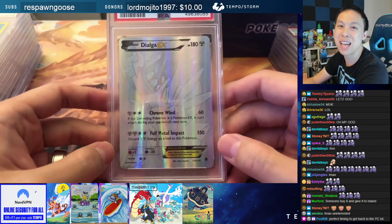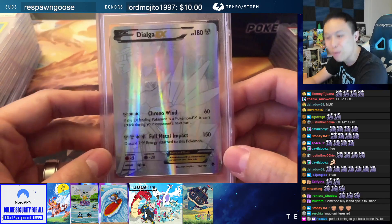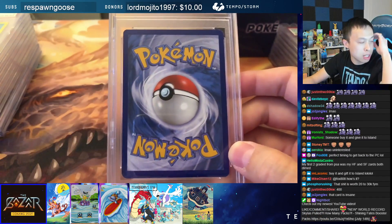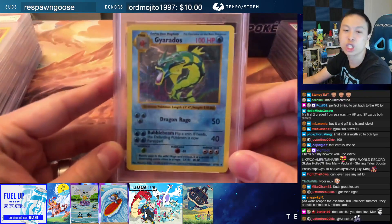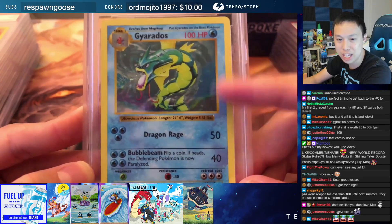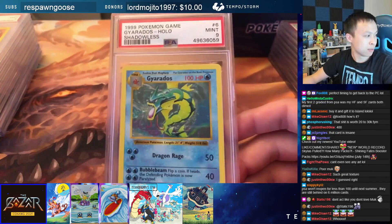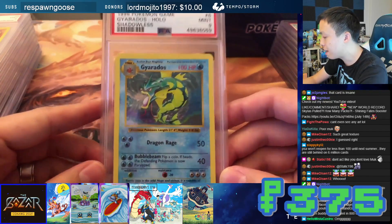A Dialga from Phantom Forces — PSA 9. This is the silver card that we were chasing. This card here is $400 at PSA 9. How about a Shadowless Gyarados? Base set Shadowless Gyarados — PSA 9. This Gyarados is going to be $375 for a Shadowless PSA 9 Gyarados.